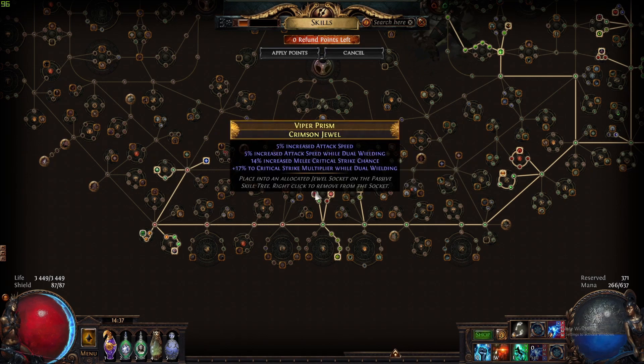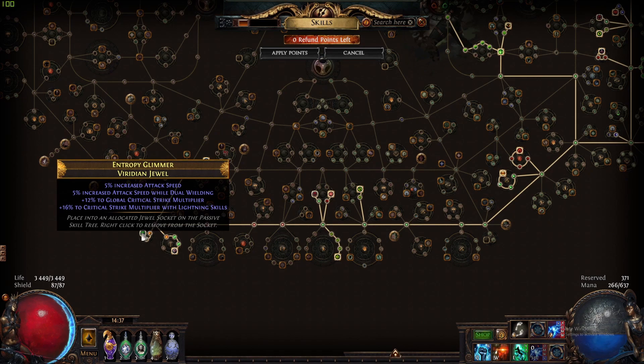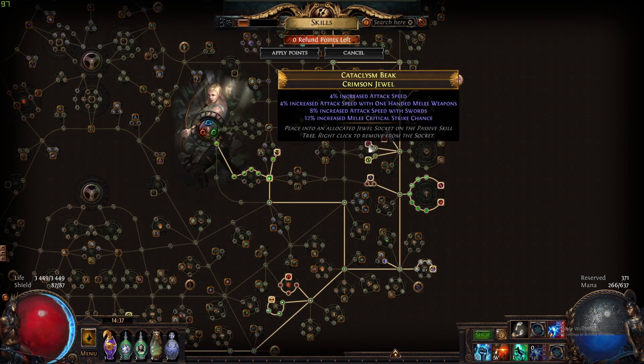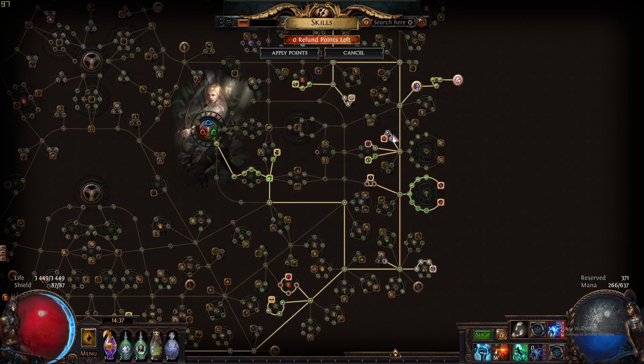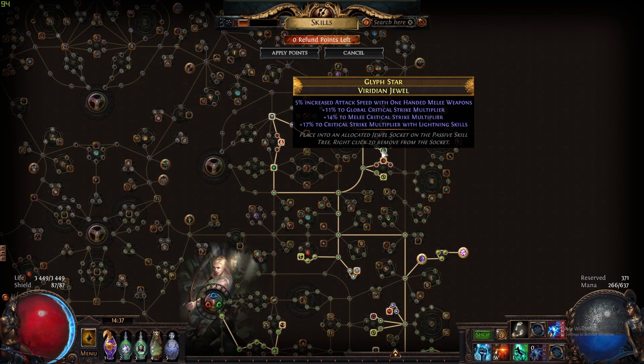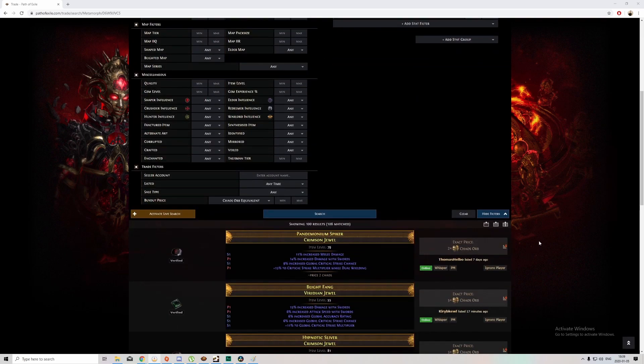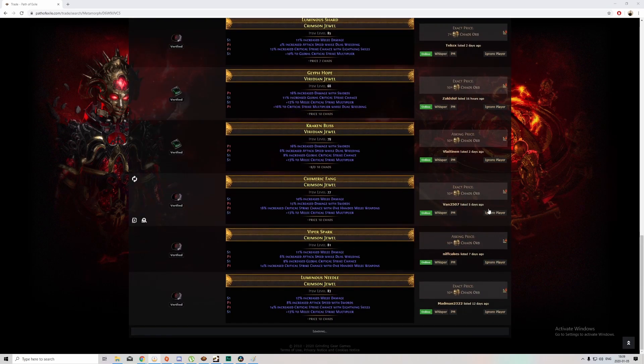For our Jewel Sockets, we want attack speed, attack speed while dual wielding, crit strike chance, and crit multi. Every jewel I have is attack speed and crit multi preferably. We're trying to stack as much crit multi as possible because we're close to 80% crit strike chance with our flasks up. Optimal jewels have attack speed, crit strike chance, melee crit multi, and crit multi with lightning skills. I'd like four of these for all my Jewel Sockets but they're hard to find. You'll find the filter I use to search for jewels in the description.